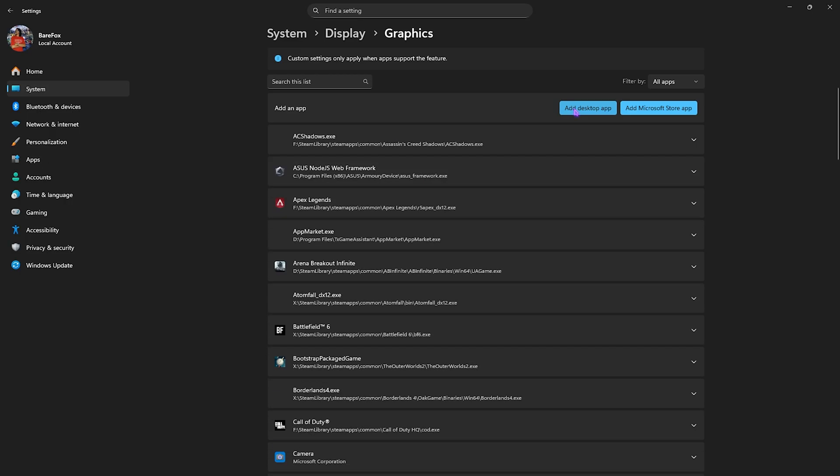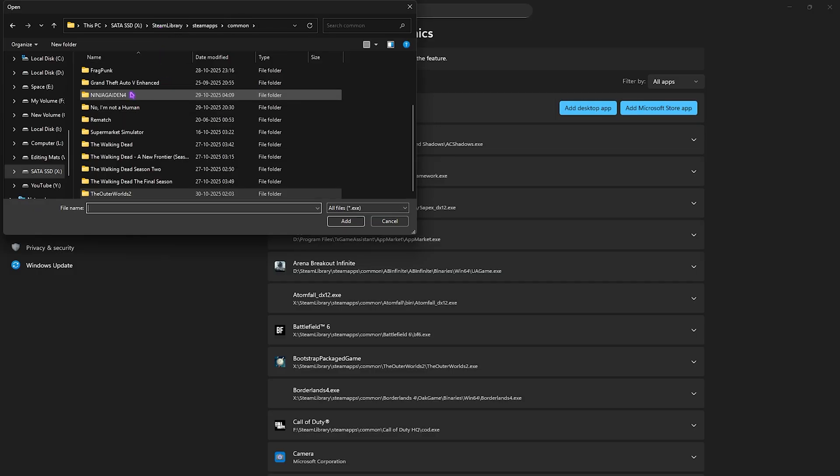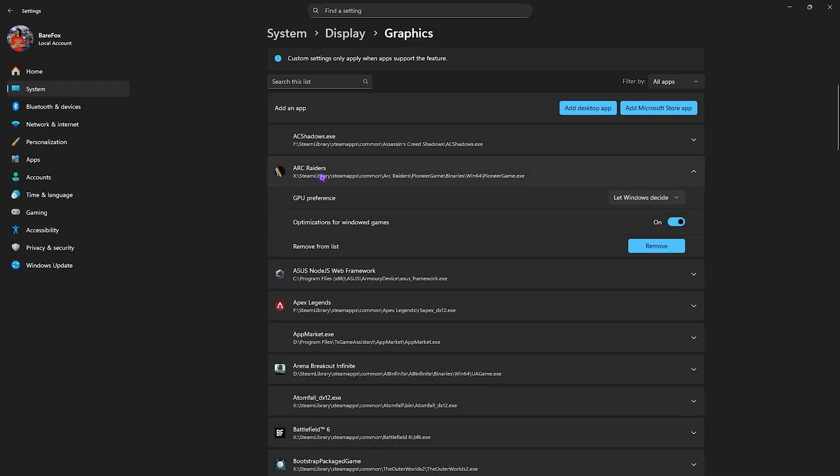Click the Add Desktop App button, go to Arc Raiders, open the folder, then head over to Pioneer Game\Binaries\Win64 and select PioneerGame.exe. Click the Add button and make sure the GPU preference is set to High Performance, so it is utilizing your primary graphics card.